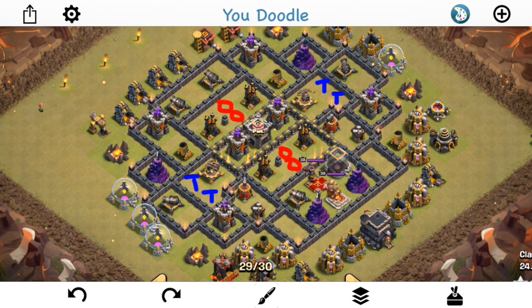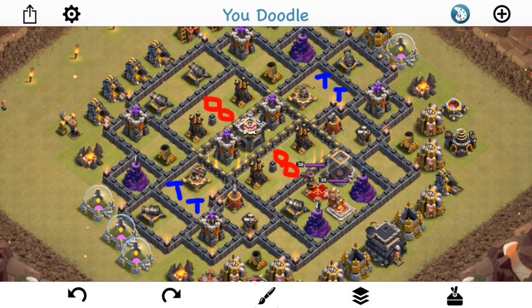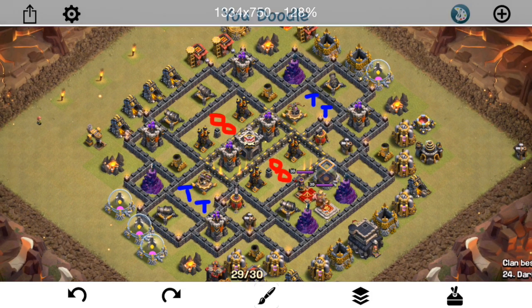But this guy put one in his, so that affected the plans, obviously. Looking at this base, you notice how these 4 air defenses are all kind of tight in the core. And right away, people tend to think to do kind of a hybrid attack — get in there, get those air defenses, get the Queen, then use like some Balloons or Baby Dragons on the outside. And that's what the first three attackers actually all did, but it didn't work out.